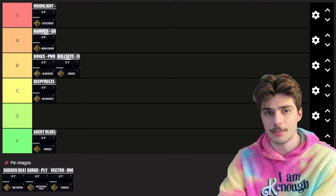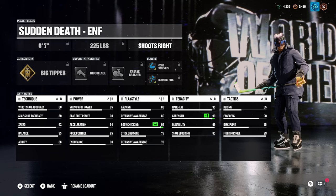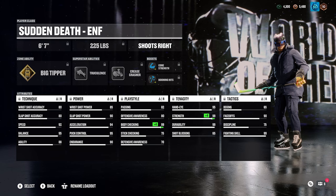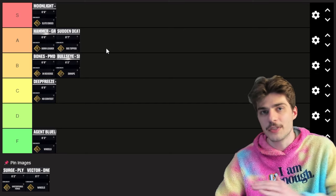Next we've got the Sudden Death Enforcer build — another new build to NHL 25. It's a big build, a big tipper with 95 hand-to-eye, truculence, crease crasher, 99 body checking, and 99 strength. It plays a little bit similar to Moonlight, it just has less acceleration and doesn't have that agility, and you can definitely feel the difference when you pick up the puck. It plays a little bit slower and isn't as good at holding the puck and making plays. But it still brings that big tipper value, so I'm going to put it at the top of A tier — pretty much tied with the Hammer build.